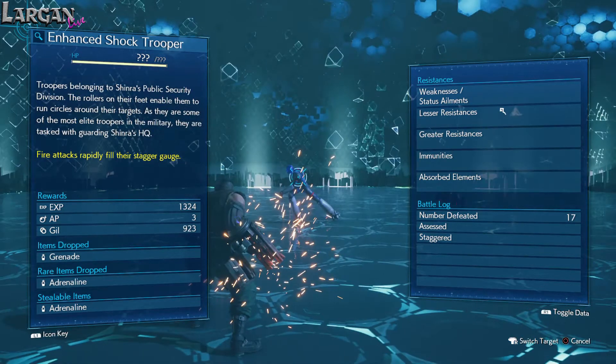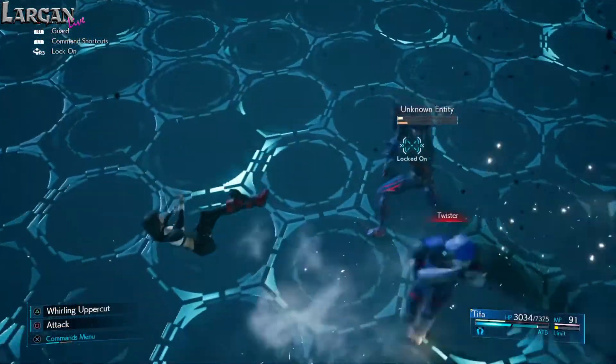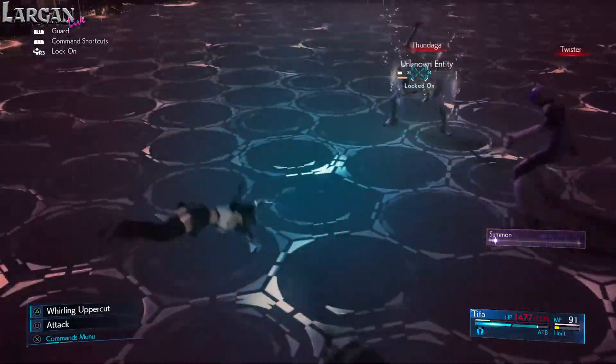The enhanced shock trooper can be more dangerous. Its fast skating can make it hard to hit with physical attacks and some spells. The main danger however is from its Twister ability, which has the potential to juggle you multiple times, inflicting substantial damage.